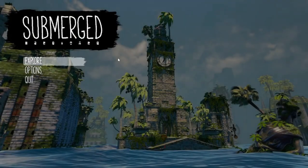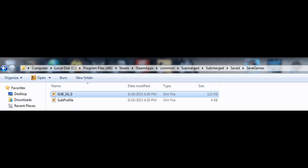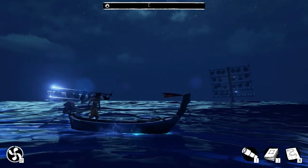Finally, the game autosaves and there is no feature to start a new game. If you want to start over, you have to go to the game's files and delete the subsg file, or uninstall and reinstall the game. That's a wrap for Submerged — thank you for watching.